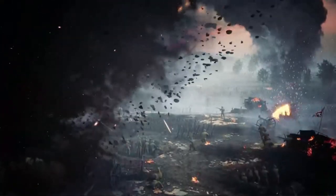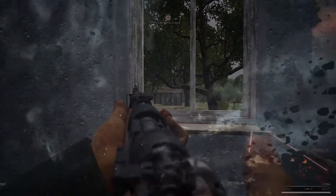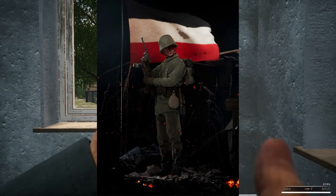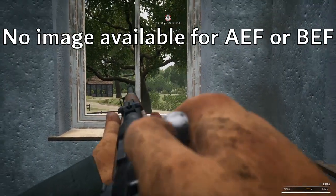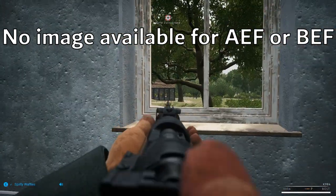First we'll go over the factions. There'll be three factions in the game at the launch of early access including the French Republic, the German Empire, and the American Expeditionary Force. Shortly thereafter the British Expeditionary Force will be joining the ranks of the Allies.